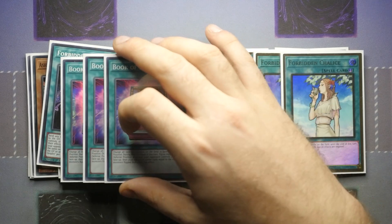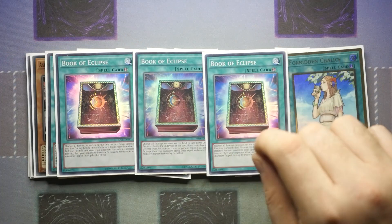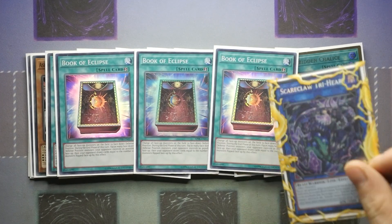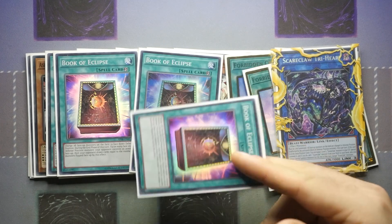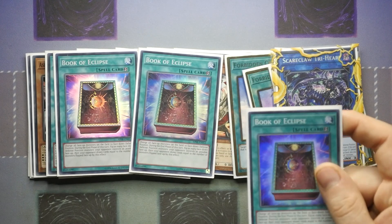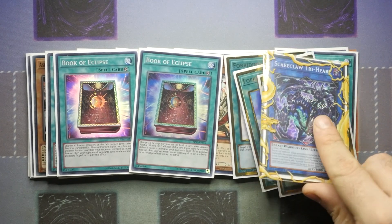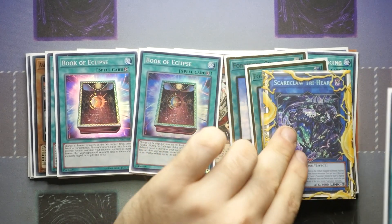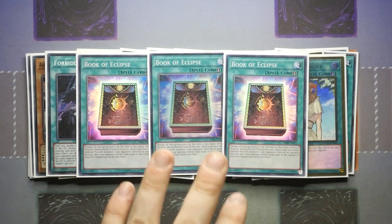I try to play a little bit more going-second but I like cards that can be utilised going first and second too — that's why I like Book of Eclipse. Even if you're going first, build up your board with Tri-Heart and have a Book of Eclipse set: you activate it, flip your monsters to defence — doesn't make much of a difference for you — and flip your opponent's monsters to defence. Yes they flip up in the end phase, but they flip up face-up in defence, which is already the position Tri-Heart wants them in so you can just go to town. Triple Book of Eclipse is another board breaker option that works going first or second.